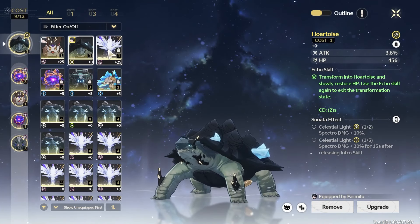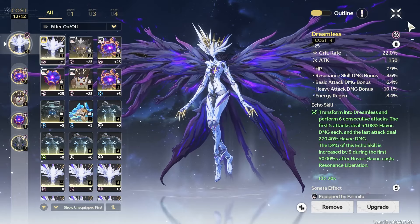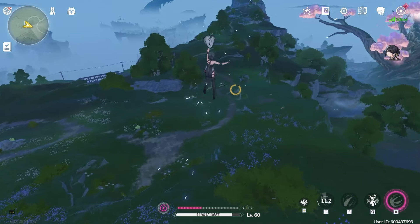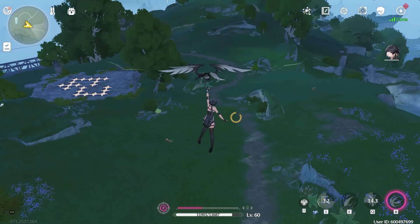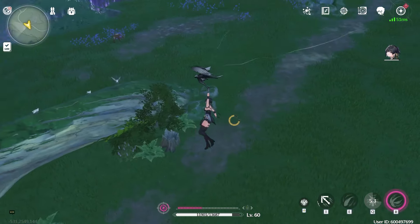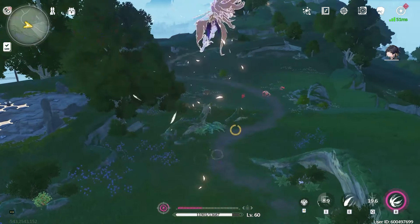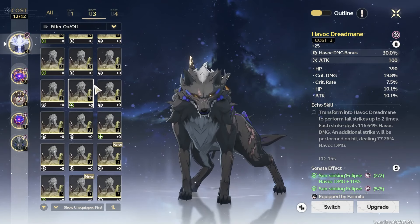For air mobility in second place is the Dreamless — don't mistake it for Crownless. The Dreamless is one of the best echoes for a Havoc-type Rover. While it doesn't move you forward, what it does is reset your dash mid-air. So you can dash, use the echo, and then do a second dash while remaining airborne. You get a little extra air time by clicking the jump button. Using the zipline then the dash, then the echo to reset it gives you a nice extended airtime window.